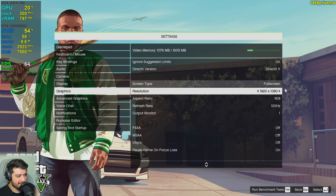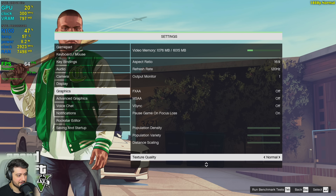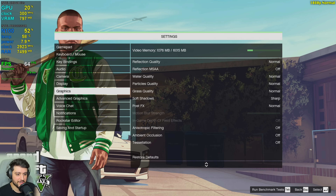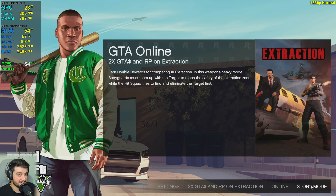Let's play the game now. For the settings, I am starting at 1080p using DirectX 11. I'm also going to try it at lower resolutions as well as higher resolutions in this video. We're using the lowest settings possible because this is a very low-end chip. Advanced graphics are all turned off.